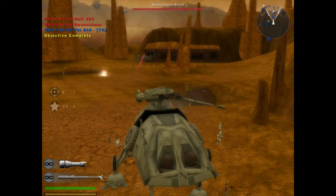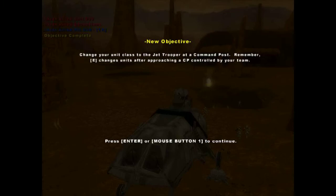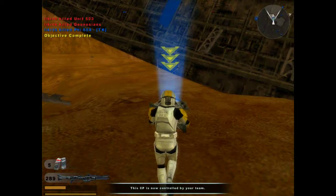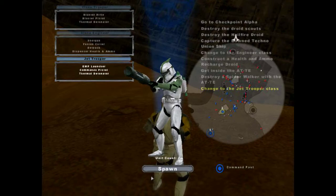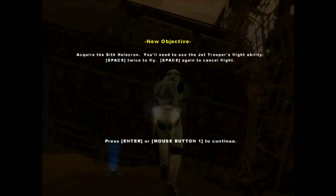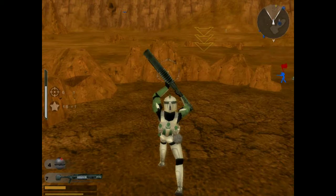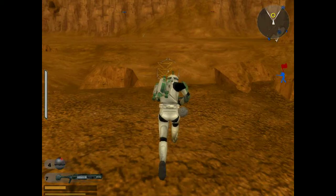Change your unit class to the jet trooper. I know how to switch — on a controller I do, I don't have a mouse or anything. Jet trooper! I know what they're gonna ask me to do next — acquire the Sith holocron. I know how to fly on a controller. I played this game originally on PlayStation 2. Okay, wow, that was shocking. Oh yeah, I forgot that I can't use my jet pack while I have the holocron. I'm stupid.